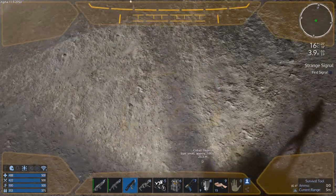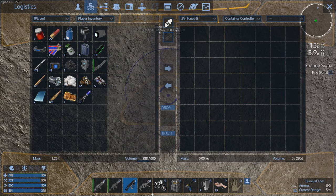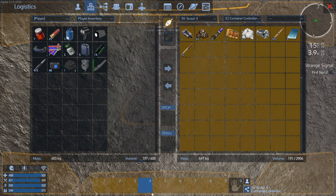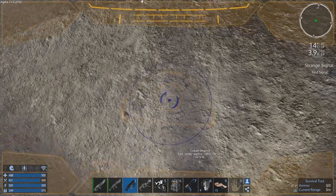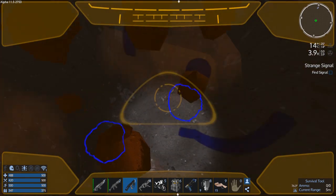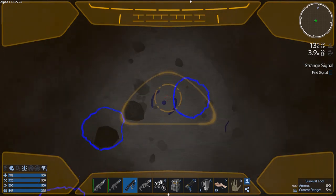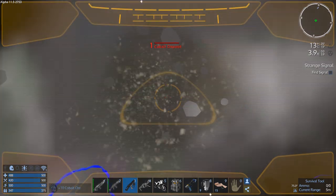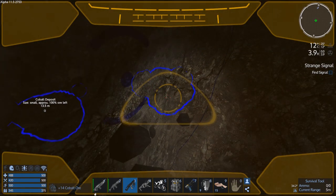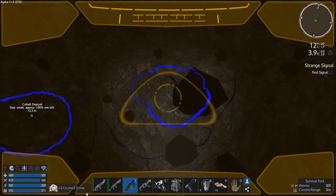Let's go into our container controller — connect to that. Oh yeah, we got some good stuff! Get our drill back, our survival tool anyway. We need this kobold for the short distance warp drive and pentaxid tank for the SV — we'll make it warp capable, we'll have to trick it out a bit.